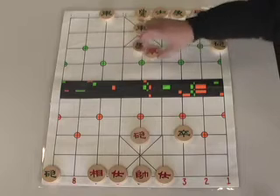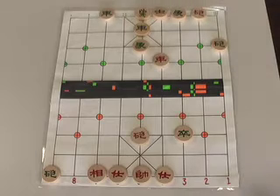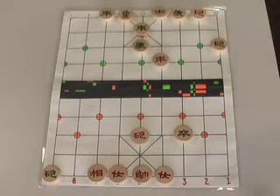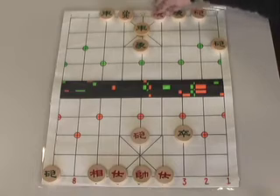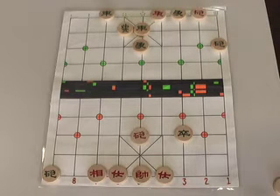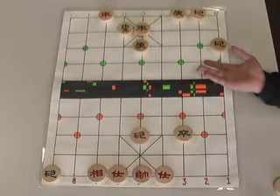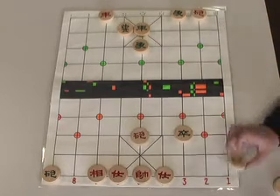We take our rook and bring him from the sixth file to the fourth file — our eventual goal is to attack here. The general anticipates that and moves over to his fourth file. We take our rook and capture this second advisor — check. The general must move up a spot. We capitalize on that by capturing that rook. When one side is really up against the ropes, he goes on the attack himself — check.